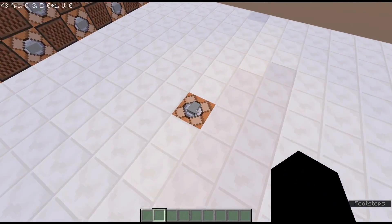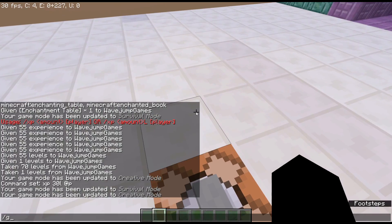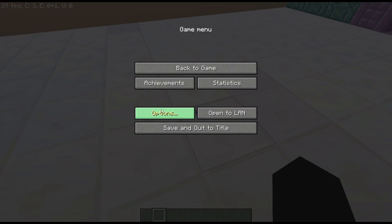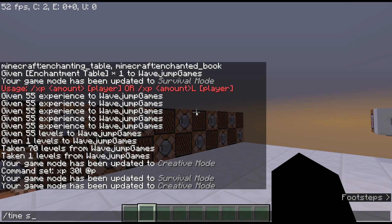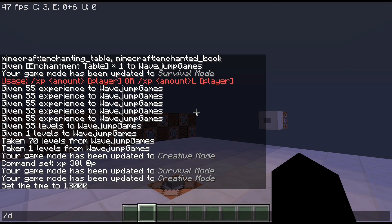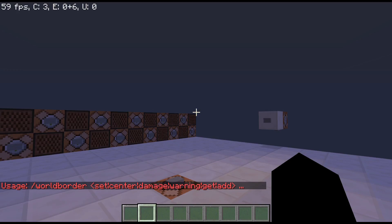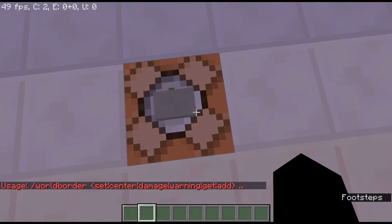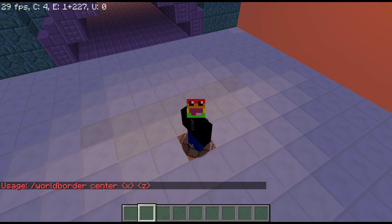Next we're going over world border, which was added around 1.8. It's a really cool command. We'll use the chat window since we'll be typing a lot of commands. Let me set it to nighttime as well. So first: world border center - this sets the center point of the border. It requires X and Z coordinates. World border is essentially a boundary that you cannot get past.